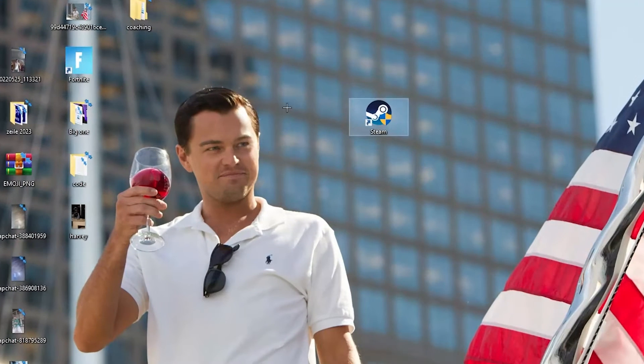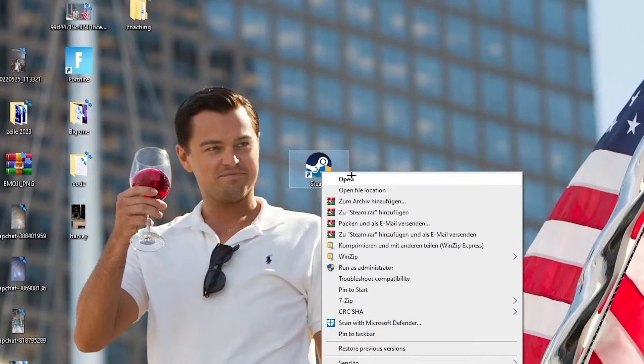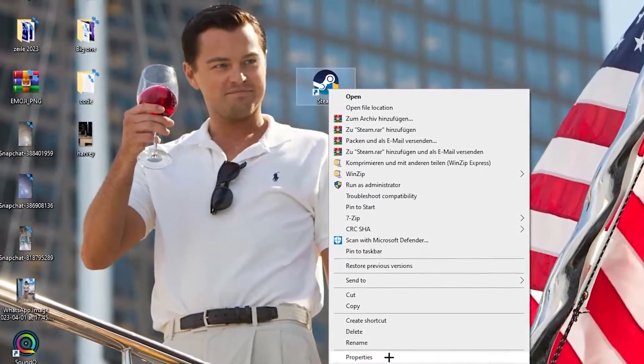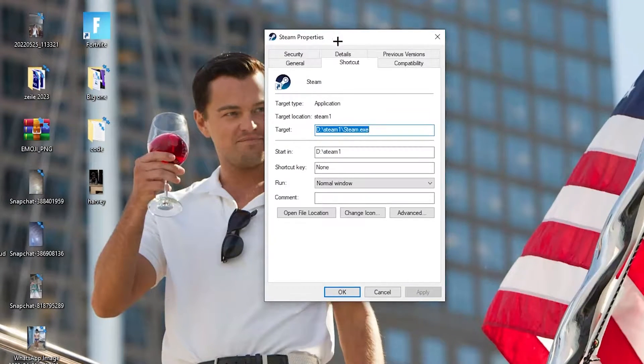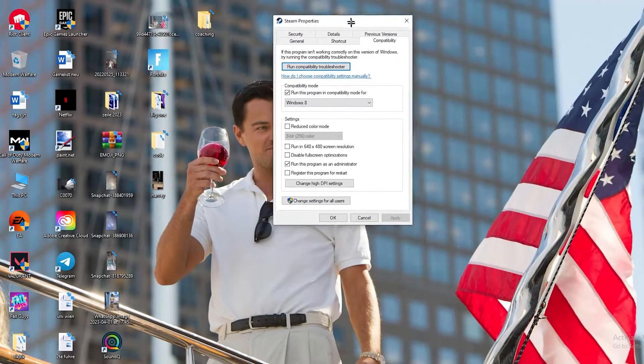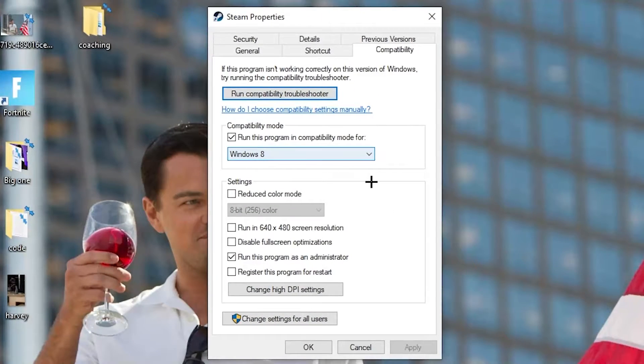If that doesn't work, right-click the launcher shortcut again, go down to the very bottom where it says Properties, and left-click it so the tab pops up. Navigate to the Compatibility tab and enable 'Run this program in compatibility mode.'